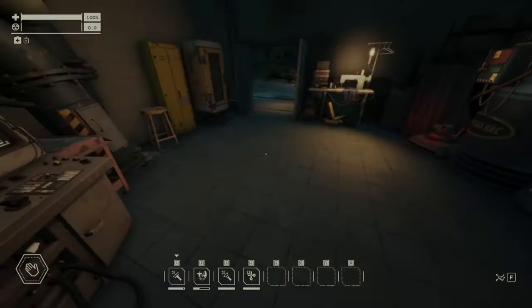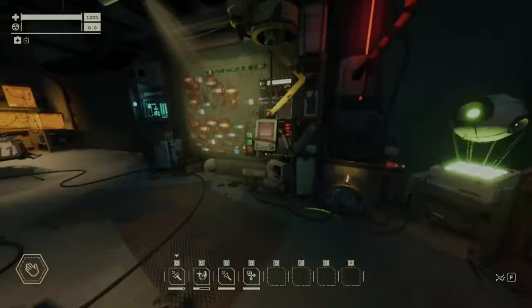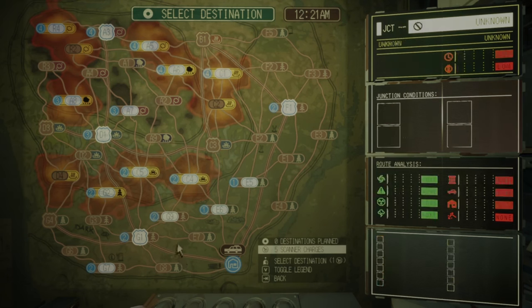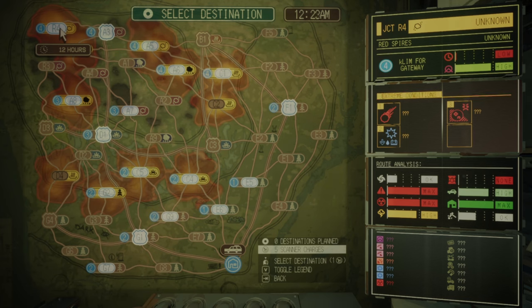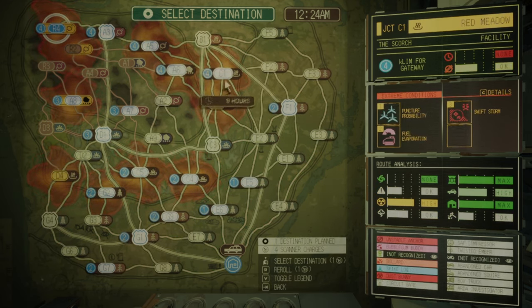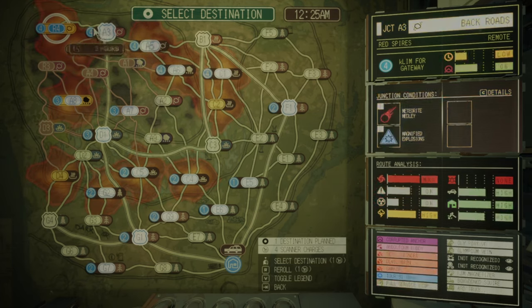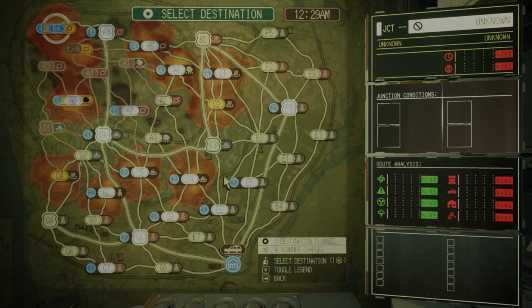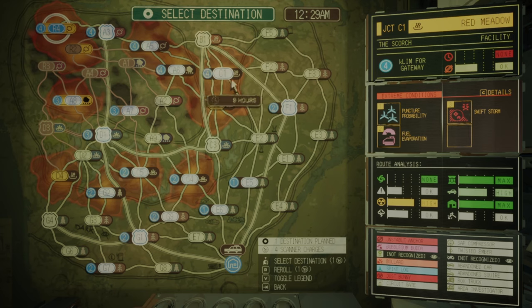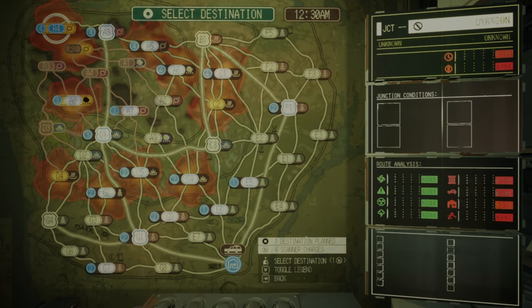Now let's see how all that works. When you come here on the map, let's say I want to go to the Red Spires all the way to the end — I want to gather some Olympium and at the same time go through Smokestacks. So now as you can see, I planned one destination, one scanner charge is gone, and I still have four scanner charges to use with the Junction Re-Stabilizer, because I've unlocked everything and I have five scanner charges.